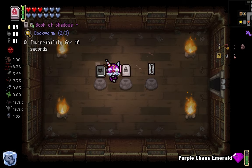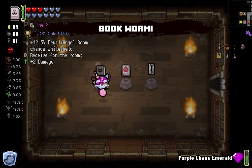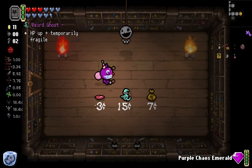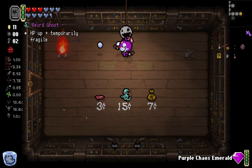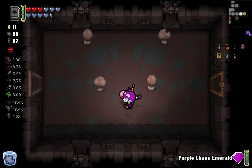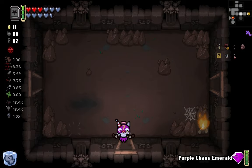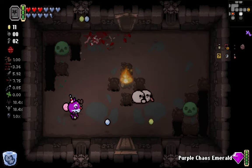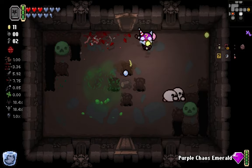Devil? I thought I was already in Devil - oh I didn't take it, that's right. We'll go with Book of Lila. HP up temporarily fragile - I think I remember what that does and it's kind of cool. It gives you like a couple red hearts and a soul heart, but for the next room you're basically at one health - for half a heart I guess. You're instantly going to die.